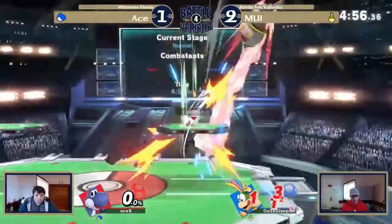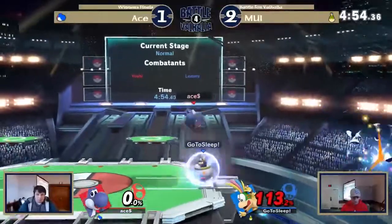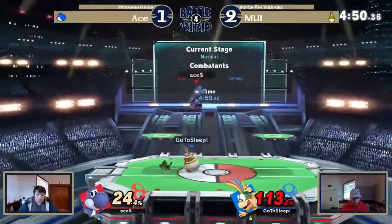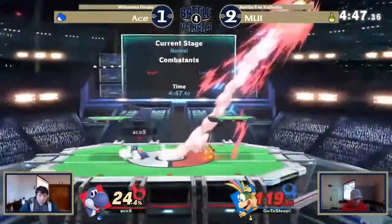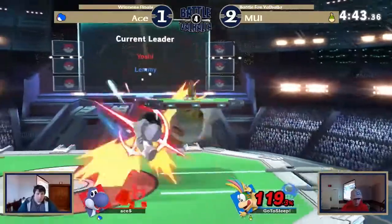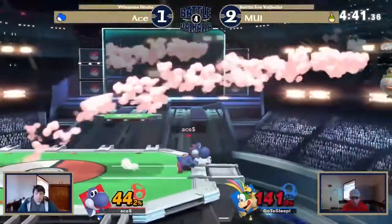He can't beat it with his moves. MUI does taunt. He has to be so careful right now — he can get killed by anything. I'd say a little bit more percent. Yoshi's smash attacks would probably kill, but yeah, Yoshi's smash attacks aren't so fast — some of his moves aren't going to kill yet.